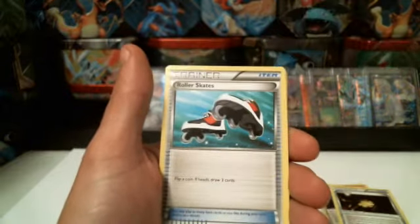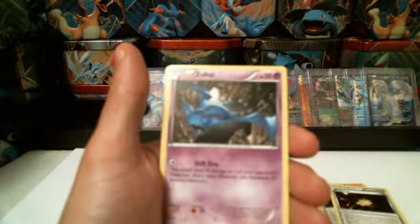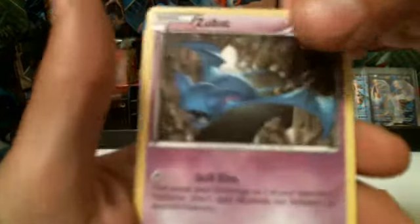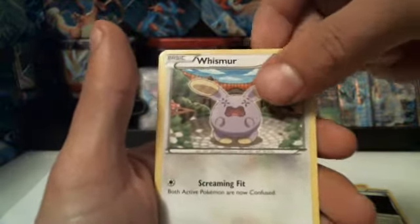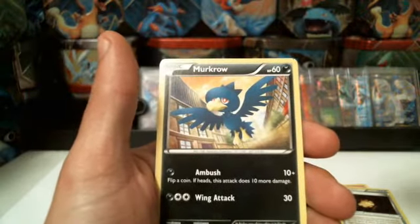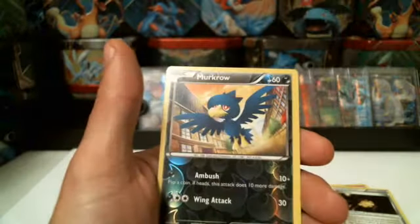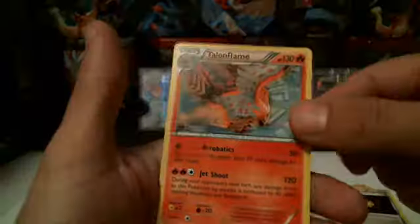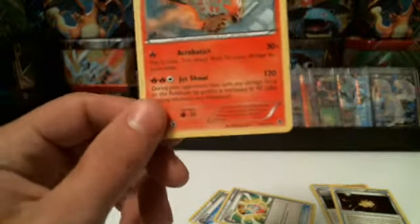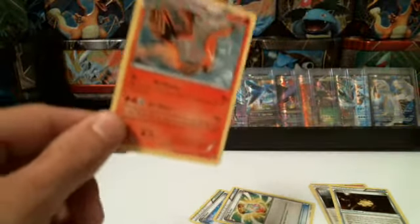Wobbuffet, Robo Substitute, Roller Skates, Swirlix, Zubat, Whismur, Meowstic, Fletchling, and another Meowstic but reverse holographic. And we got a Talonflame. There's no way we got another EX. Oh man, I'm trying to keep it together.